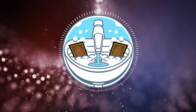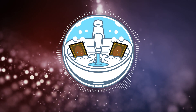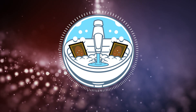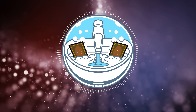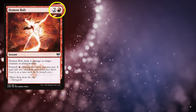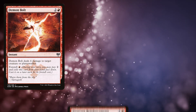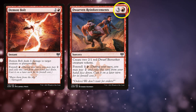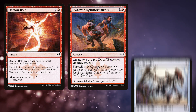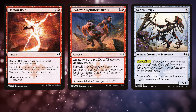Foretell was first introduced in Kaldheim and reminds me a bit of Morphs. You can pay 2 mana to Foretell a card by putting it into exile, then paying less mana for it later on. This is great because we're casting the spell from exile, and opponents can't interact with facedown cards in exile. In the PDH deck I included all common red and colorless Foretell cards: Demon Bolt, a 3 mana instant that deals 4 damage to target creature or planeswalker with a Foretell cost of 1 red; Dwarven Reinforcements, a 4 mana sorcery that creates 2 2-1 red Dwarf Berserker tokens with Foretell cost 1 and a red; and Scorn Effigy, a 3 mana 2-3 with Foretell cost 0, meaning we cast it from exile for free.